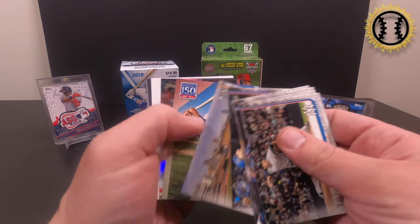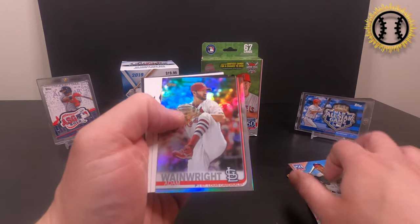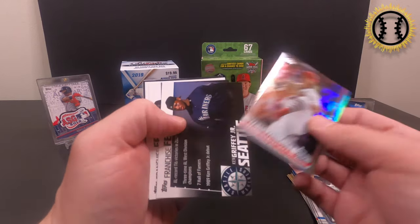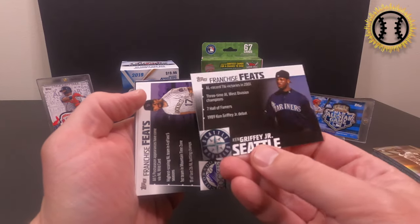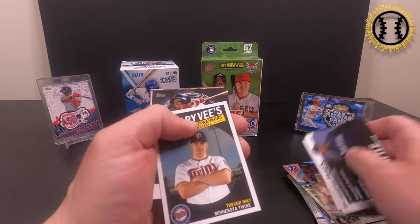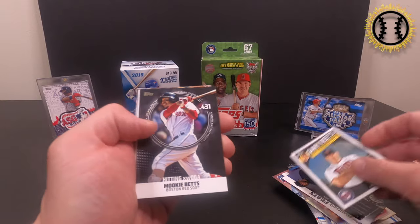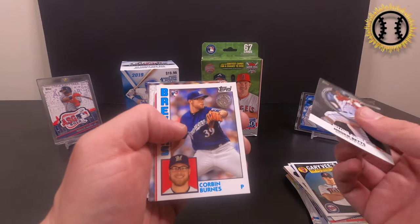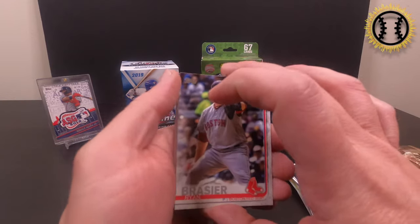Salinas. And our inserts: Larry Doby. We've got a Rainbow Parallel Adam Wainwright. Franchise Feats — Ken Griffey, Todd Helton. We've got a Gary V insert of Trevor May. Mookie Betts. Corbin Burnes. And that'll do it for the inserts.